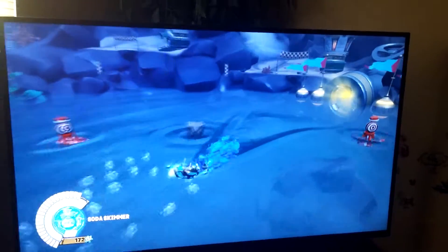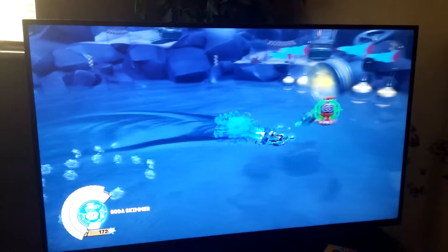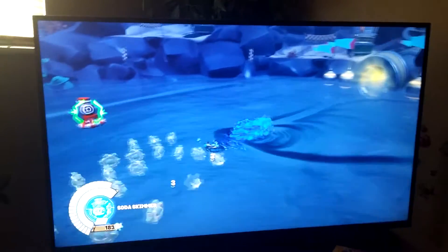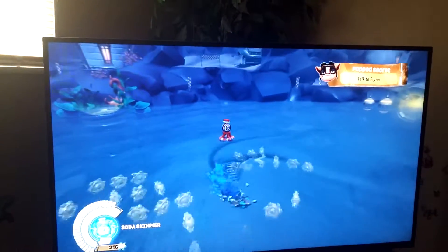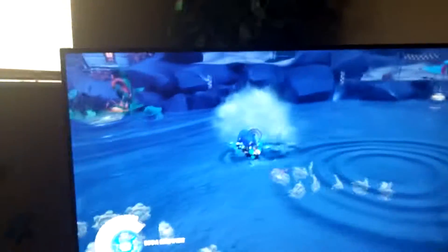And then, just like any other sea vehicle, if you hold down the X button, you'll go underwater. And then you collect the gear bits to upgrade your vehicle. Awesome! So that's just our two Skylanders we got.